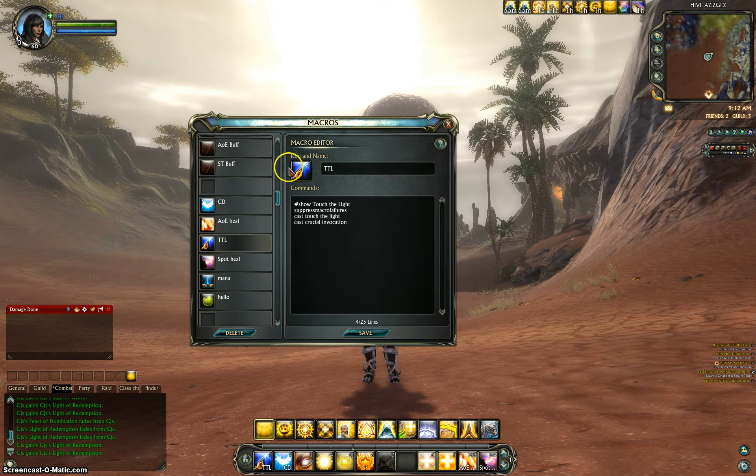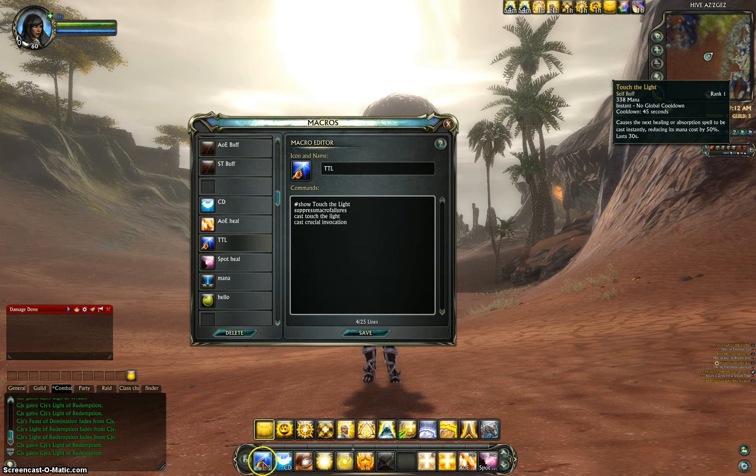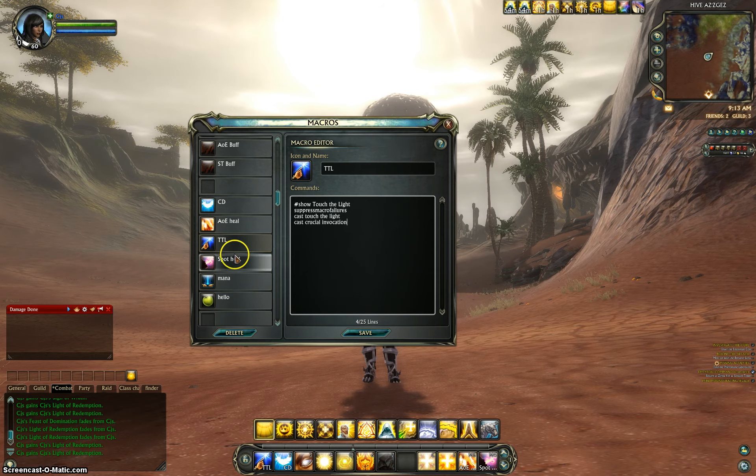The next one is Touch the Light. Touch the Light basically is a combat buff that you can combine with anything, but it makes your next cast instant and takes 50% less mana. So we just tied that together with one of our bigger heals. All you do is double-hit that on whoever dipped or got smacked pretty good and it will bring them back to full, which is pretty nice.